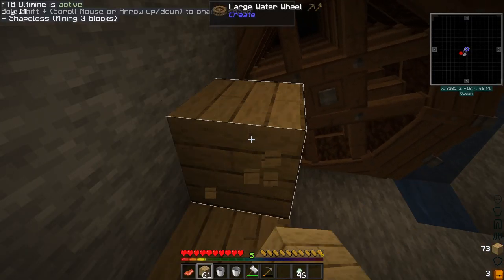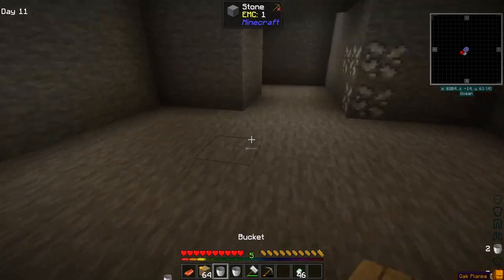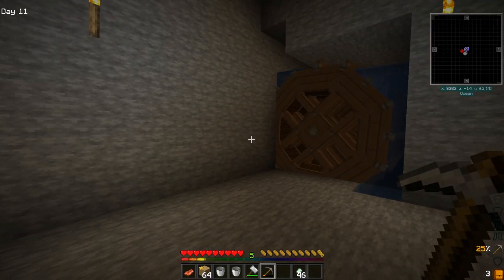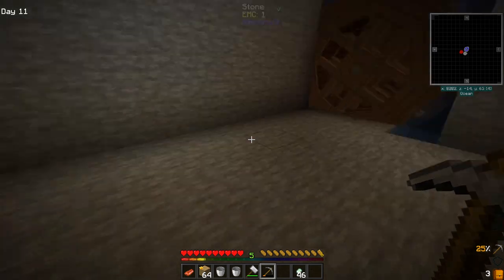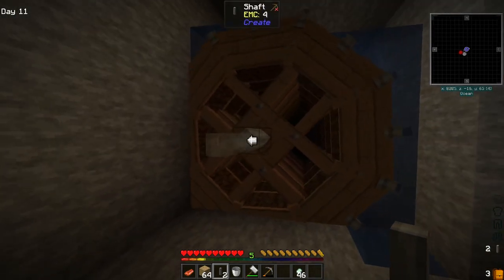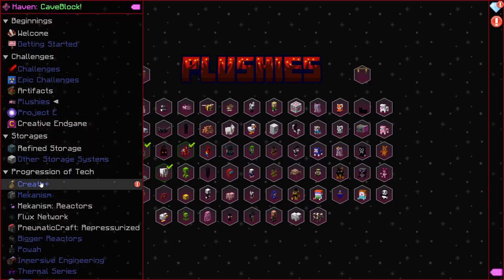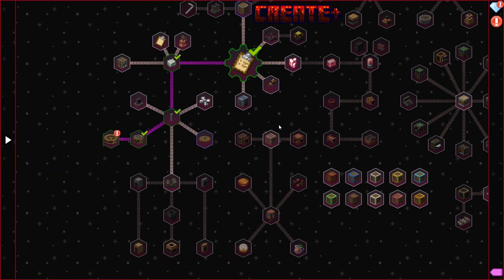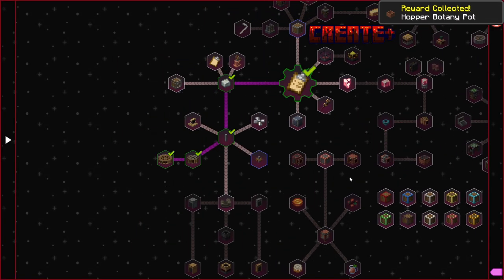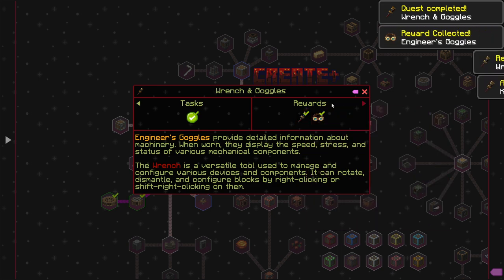I'm thinking of putting glass around this and making it look pretty — something that Malcor doesn't normally do. Now that we've got the water wheels hooked up, we can pull rotational power out of these. We're going to go into Create. We've got the large water wheels thing that we can now claim. We've got another hopping botany plot — which is good. And we've got a wrench and goggles — yes, please and thank you.